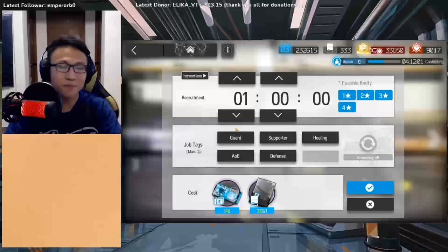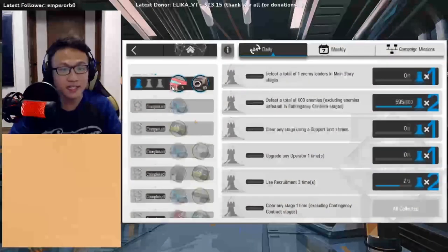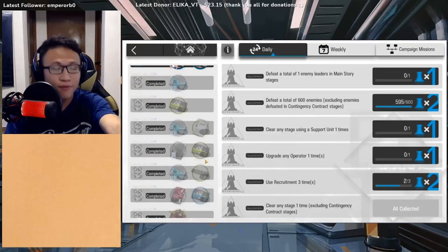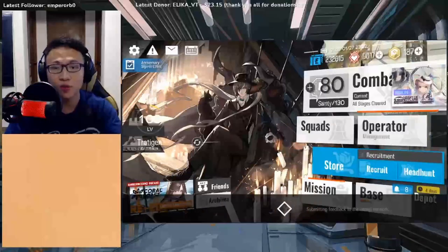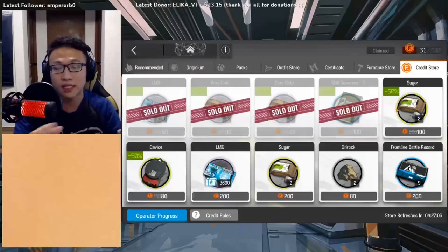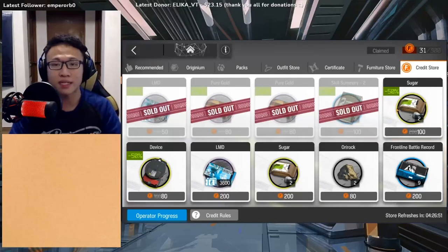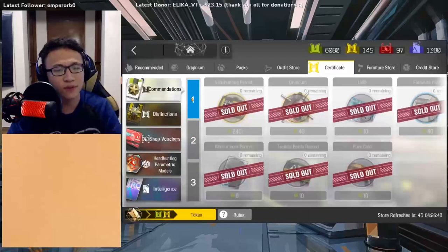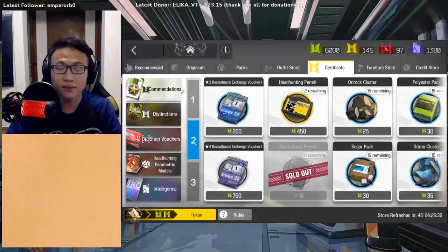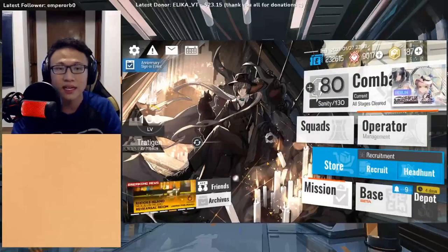So how do you do recruitment? Recruitment is pretty simple — all it uses is a recruitment permit and LMD, and LMD isn't a lot. You can easily get recruitment permits via daily missions. As you can see here, I've completed my daily mission for today, and every day you get just one recruitment permit. You can also complete weekly missions to obtain quite a fair bit of recruitment permits. If those aren't enough, you can get them via the credit store — sometimes recruitment permits appear there. You can spend 160 credits to get one, or if discounted, it drops to 80 or 40 at 50% off and 75% off.